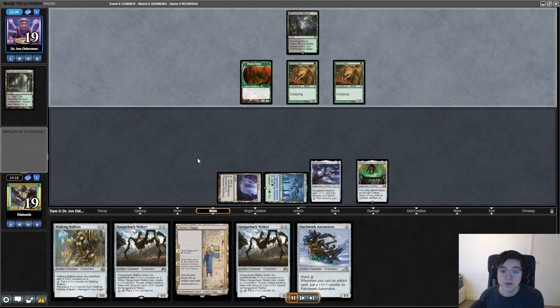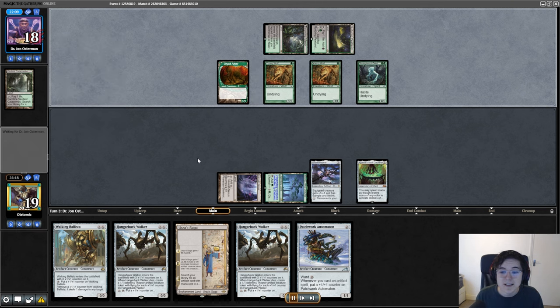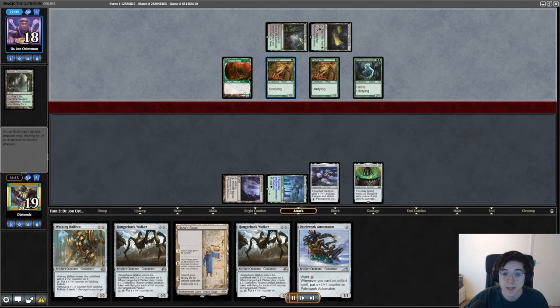Here they have a Dryad Arbor and two Young Wolves. If my opponent doesn't impact the board there is a line that almost instantly wins the game with the Cauldron. Some of you may see it, some of you may not, but with my opponent playing a Strangleroot Geist here the game is almost about to be over.